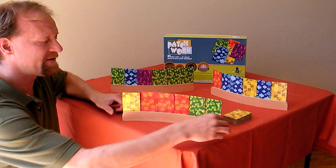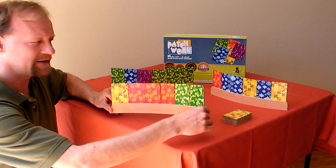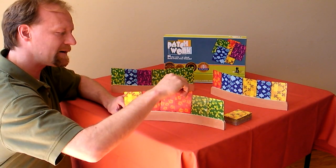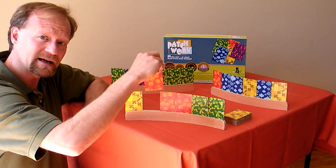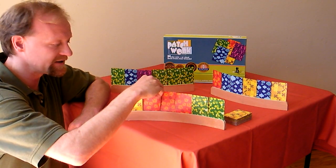The key to Patchwork is the fact that the cards have different colors usually on the inside versus the outside. So a card that might be red on one side might be green on the other side, and every color combination exists an equal number.